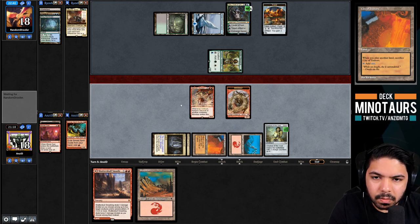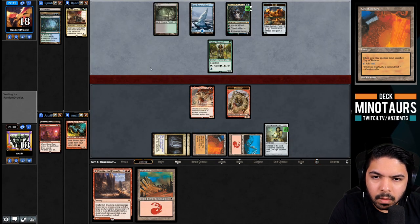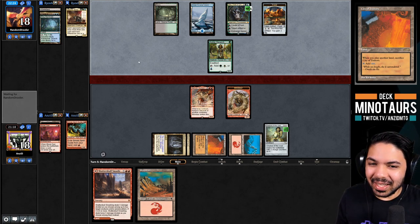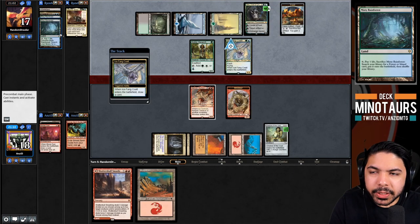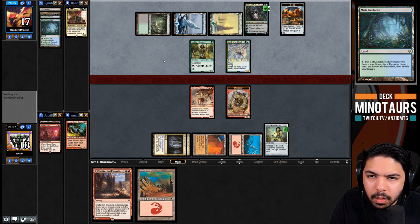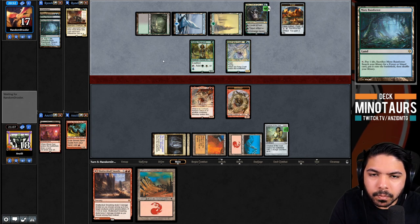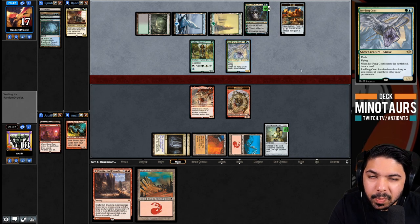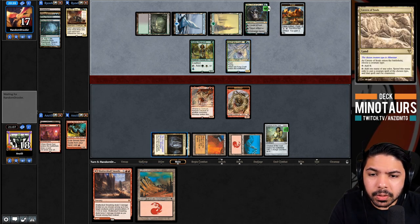Opponent fetches with Misty Rainforest and casts Green Sun's Zenith for Ice-Fang Coatl - it doesn't have deathtouch yet. Our Shatterskull Smashing can handle both Noble Hierarch and Ice-Fang Coatl. We have six mana so we can cast it dealing four damage total. We untap with Sethron, and plan to kill Ice-Fang Coatl and Noble Hierarch while using Sethron's ability to give menace so the Coatl can never block.